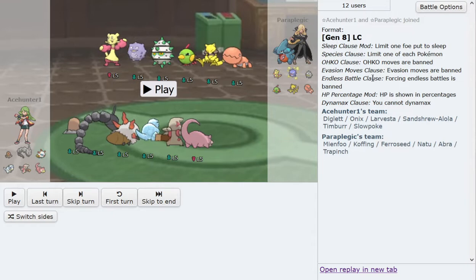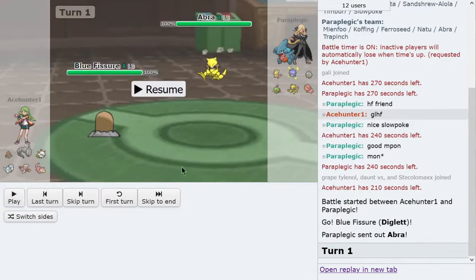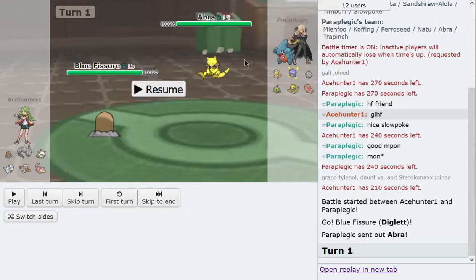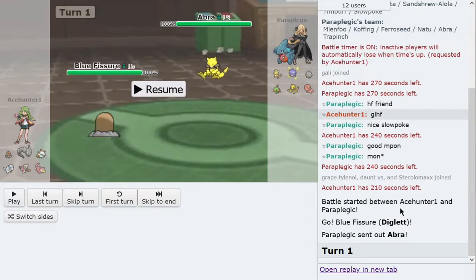So enough on preview, let's get right into the game. On the lead, I figured the Larvesta lead would be obvious enough since it does so well — it can't get trapped, it's very safe to go Larvesta to counter the Mianfu lead. But he had an Abra, so I decided to lead with Diglett instead. Worst case scenario, he goes Mianfu and I switch back to Larvesta — that's no big deal. Going Diglett covers Abra but also covers the Koffing lead, which would want to catch Larvesta with a Sludge Bomb. So that was a good lead on my part.